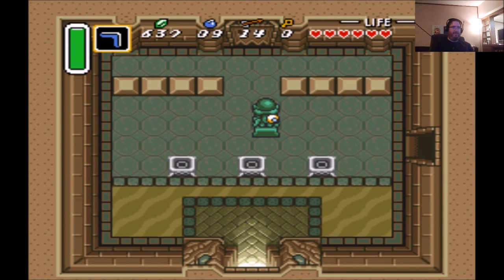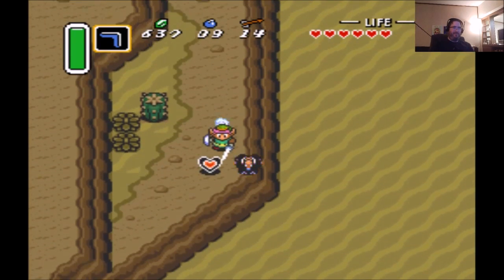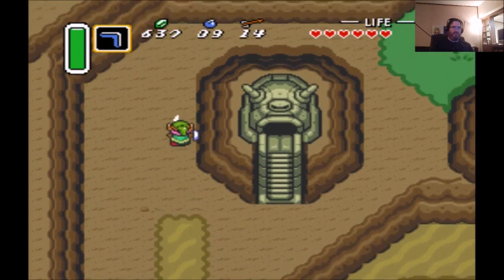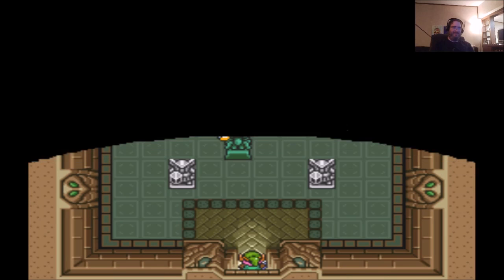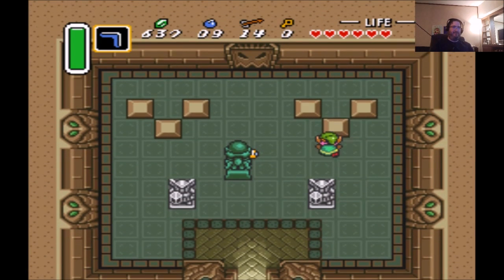You can go up there — there are some fairies in there you can get if you need them. I don't need them though, so I'll skip them. And here's our heart piece down here. If you do the dash with the Pegasus Shoes, make sure you let go so you don't actually go off the cliff — otherwise you have to go back through the whole level again. I've done that before. You need the Power Glove to pick up the stones there to enter the second part of the level.